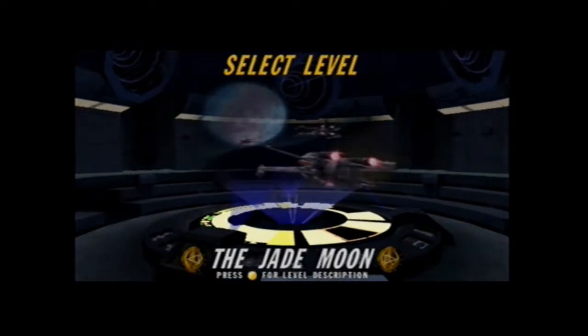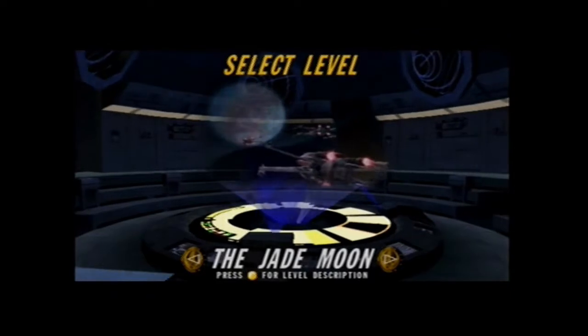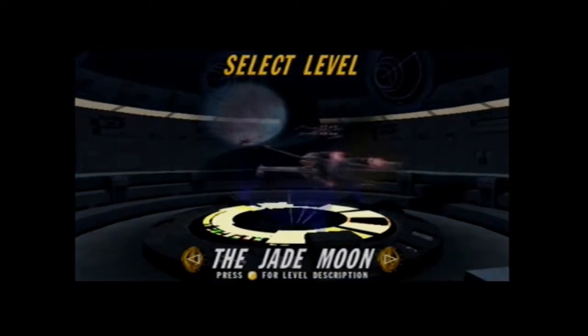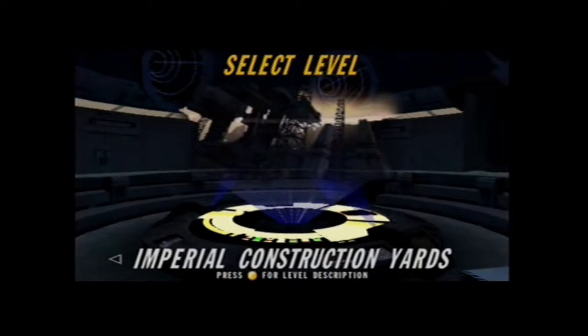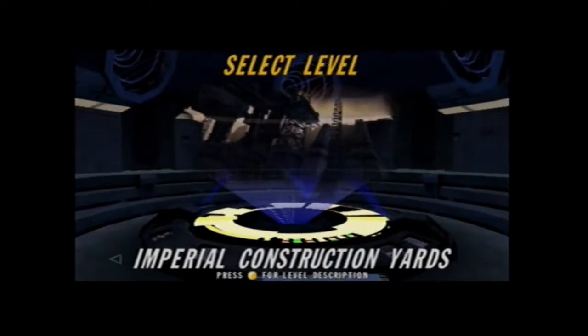Hello, I'm Jeff, and this is the fifth installment of Rogue Squadron Going for the Gold. Last episode, we took out an Imperial base on the Jade Moon, thanks to Kason Moore's intel. Since that was such a solid lead, we're going to go ahead and listen to her again, and take out some construction yards.